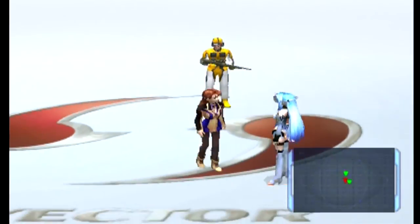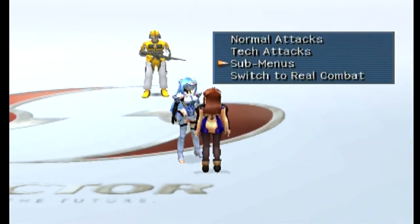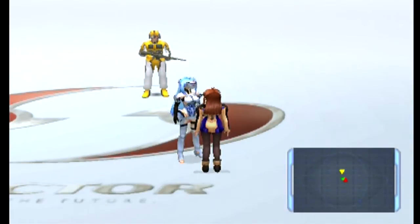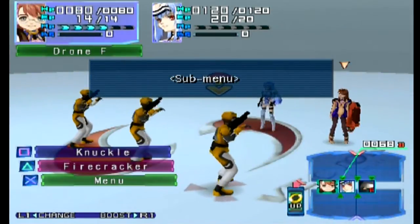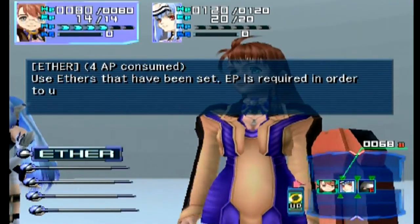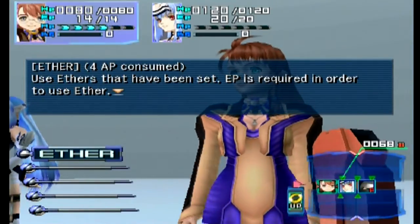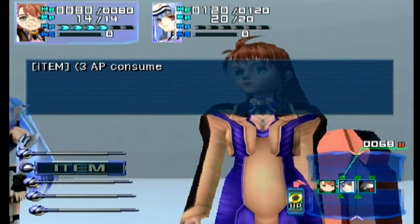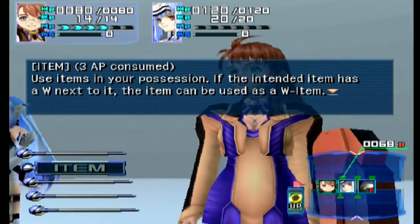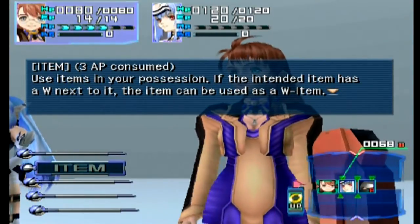Alright, changing targets — let's go over sub-menus. Entering battle mode. So this is as if I hit the menu button. I can use ethers that have been set — that will require ether points. Then I could use an item, which will consume three AP. It can be used as a W-item — we'll go over that when it's applicable.